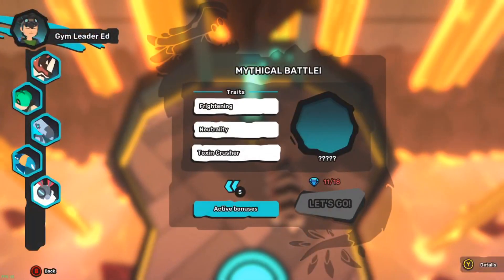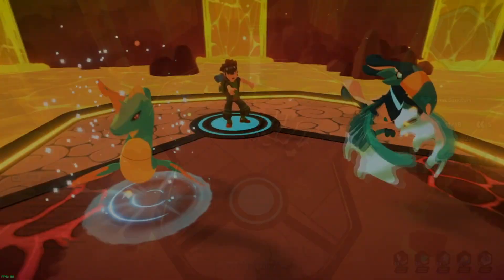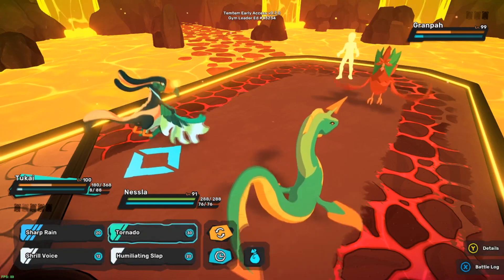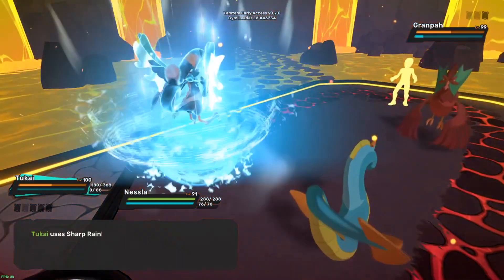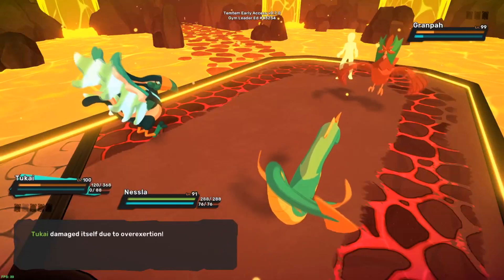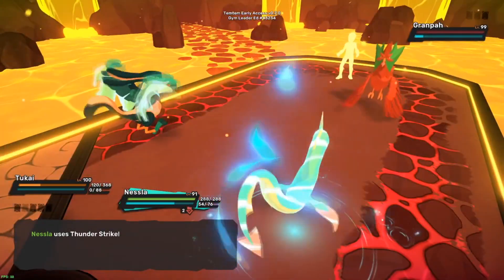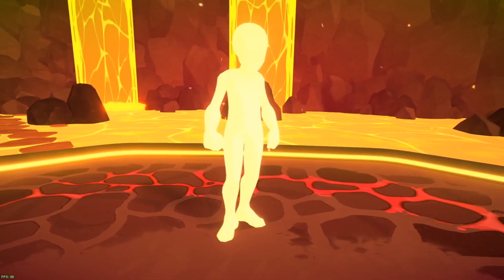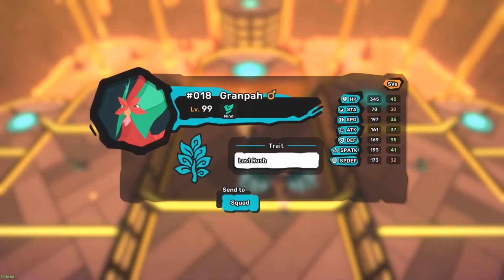I'm gonna make a cut here and come back when I do - if your team isn't good enough, that's what's gonna happen. This grandpa is all that stands in my way - it's got Last Rush and it's not messing around. But I think we got this guys, I think we're gonna see the mythical. I got the last crystal for my team, so hopefully nobody died. 19 out of 18, so I don't need more - we'll get a random temtem. Perfect.